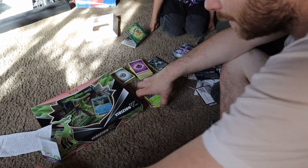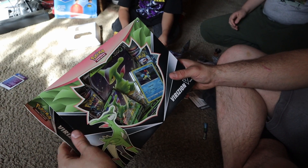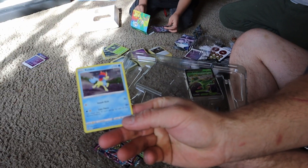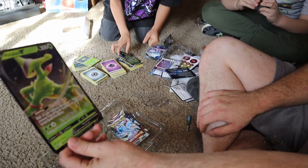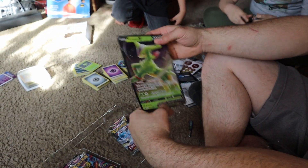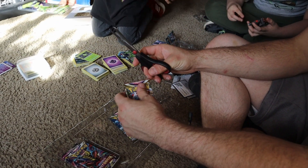We still got some more Pokemon to open. This is the Verizion pack. Right out of the gate you get a Keldio holographic and a Verizion holographic — and then you get a giant Verizion holographic card! That is sweet. I've never seen one of those — it's huge, ginormous, and it's holographic.